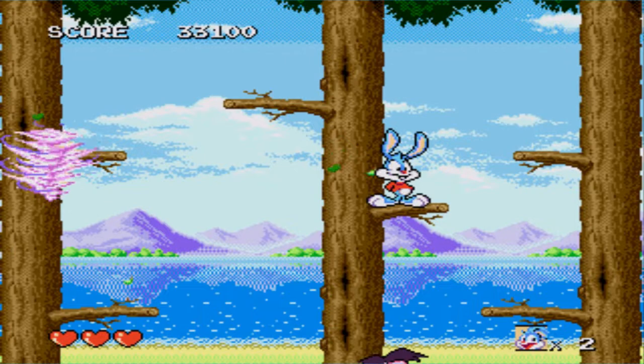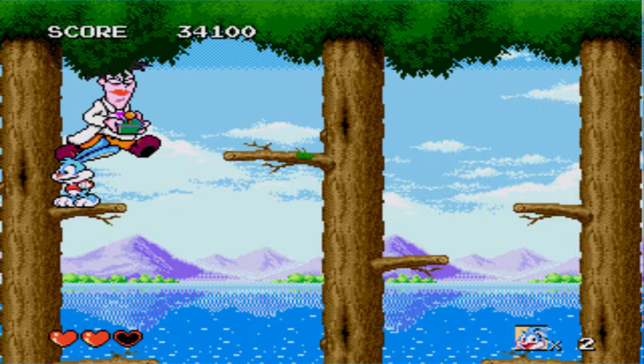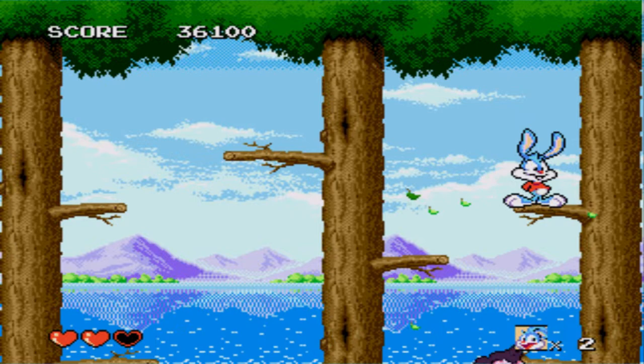The Sega Genesis version is a little bit easier because you don't have to redo the whole stage to get back to the boss — the boss is a stage all on its own. Although apparently Dizzy just wandered off the screen. The AI isn't targeted to me specifically — it just has a pattern you have to wait for.